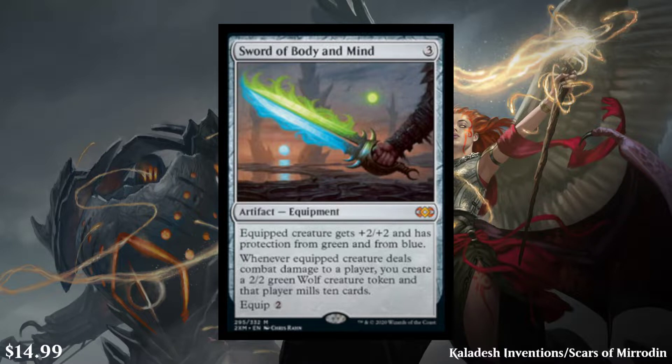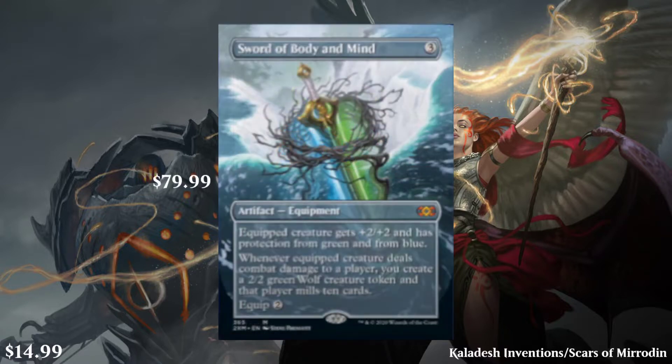Next we have Sword of Body and Mind. It's a three-cost artifact equipment, and the equipped creature gets plus two, plus two, and has protection from green and blue. And whenever the equipped creature deals combat damage to a player, you create a 2/2 green wolf creature token, and that player mills ten cards, and then equip two. It's going for about $15, so a lot less than the others. A bare minimum mythic should pay for the pack, so at this point it's doing that. It does obviously have a showcase frame as well, going for about $80.